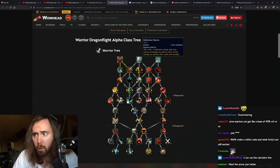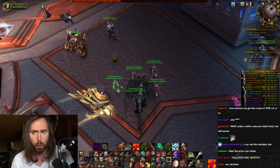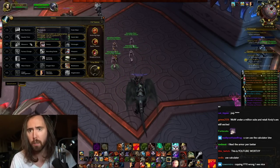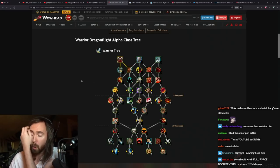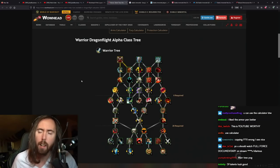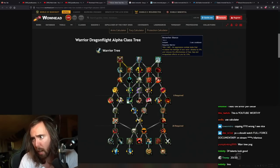Defensive stance reduces all damage you take by 20% and all damage you deal by 10%. I'm glad they rebalanced this — right now it's like the opposite, where you deal 20% less and only take 10% less. So defensive stance kind of sucks currently. That's good. And berserker stance makes it so your damage on auto attacks is increased and reduces effectiveness of fear, sap, and incap effects on you by 15%.